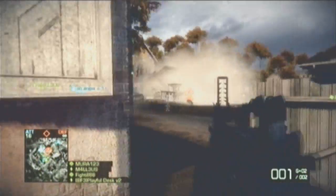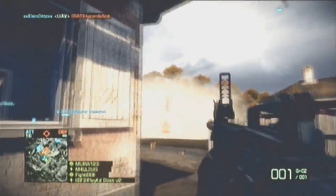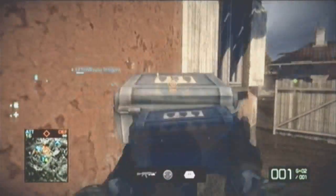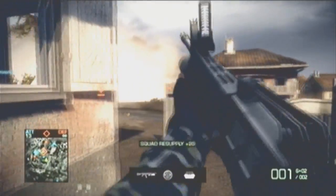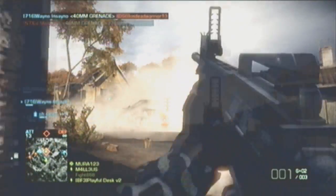I looked, and we have 15 respawn tickets left — respawn tickets are how many lives we have until we lose. What you want to do is switch to Smoke Launcher. See how much smoke that is? That's how our teammate's going to get in there. I'm providing support, assaulting the objective with my smoke grenades and impairing the enemy's ability to see us, pretty much.